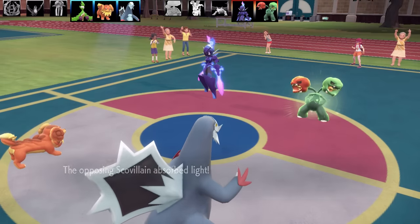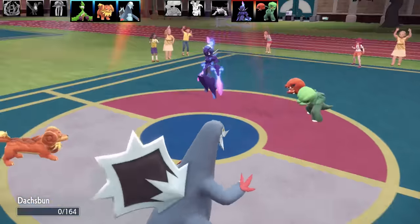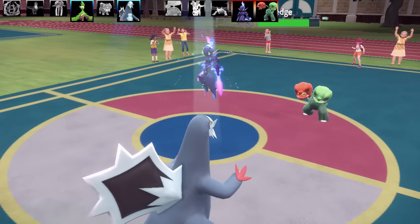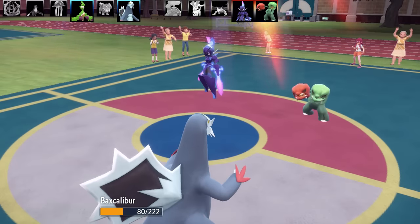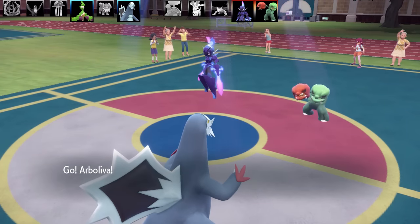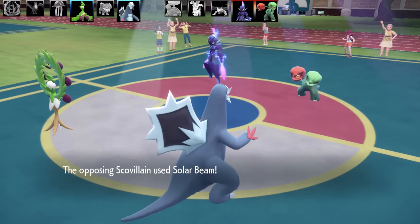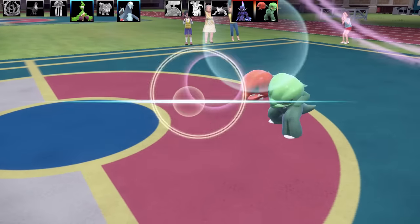I do a bait-and-swap into Baxcalibur to showcase Thermal Exchange. When this Pokémon gets hit by a Fire-type move, it can't be burned and gains a plus one in Attack — similar to Well-Baked Body but you do take the damage. Baxcalibur's set is max bulk, Brave nature: Avalanche, Breaking Swipe, Blizzard, and Glaive Rush, designed to bait Fire moves alongside Arboliva.